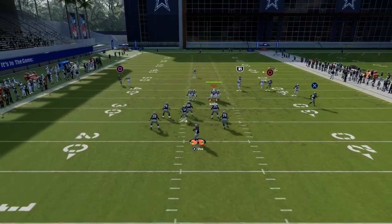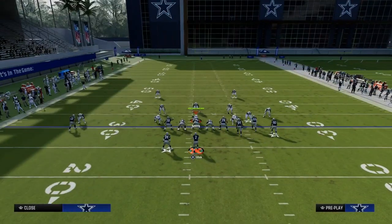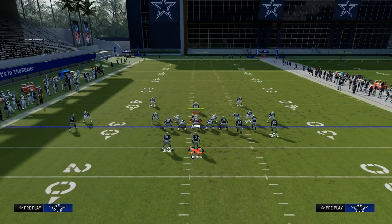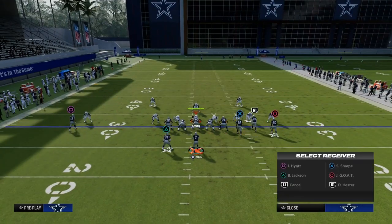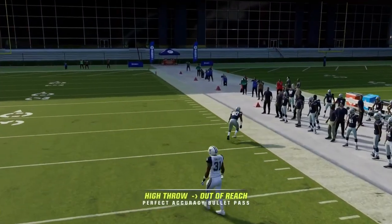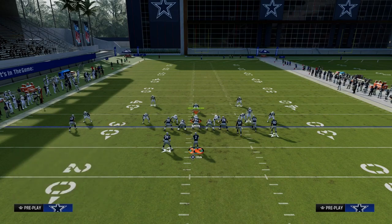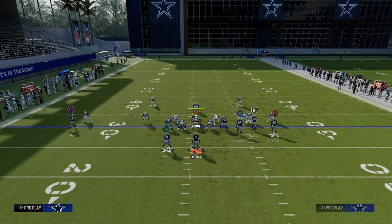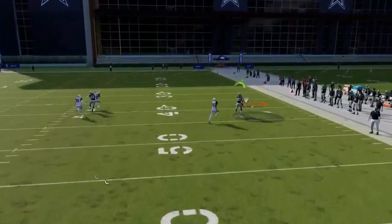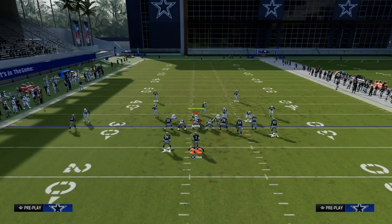Now, if they press up and try to take away your corner route with pressed man-to-man coverage, this is where you're going to utilize a high point. Hold left trigger and L1 at the same time — high point free form up and over. You see that little window where you can hit that over the top of the defender if they're playing pressed man. You're not going to hit it every time, but you see how he gets that over-the-shoulder catch — a big play against cover zero, specifically when they're pressing you.